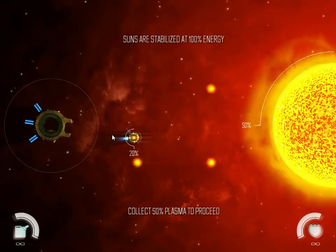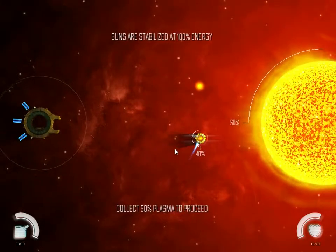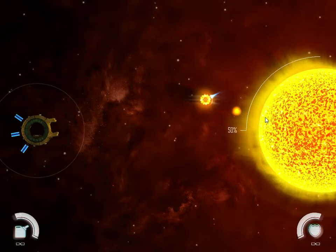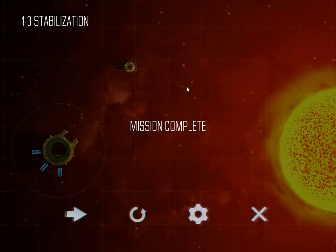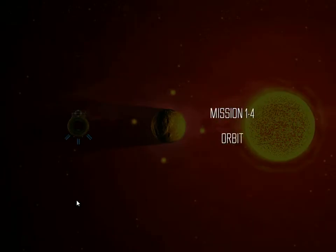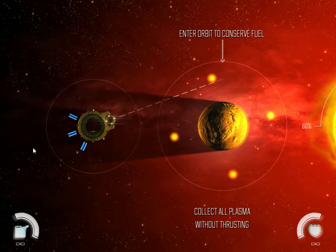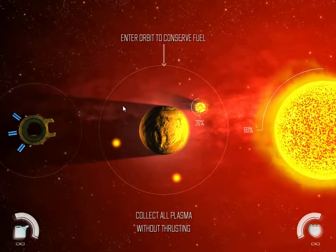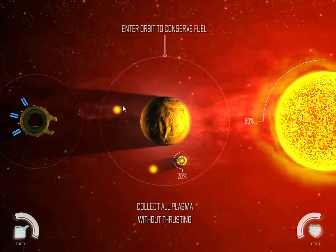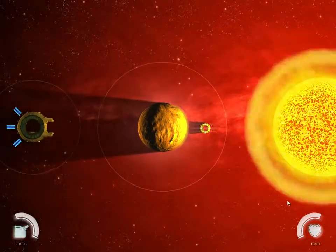Right now, since it's the training levels, you have unlimited fuel. You can also shoot the plasma at the suns and it will make a wave for you to ride — that's one of the more advanced mechanics. There's also the orbiting mechanic: if you get within a certain distance of a planet or whatever is producing an orbit, it'll pull you in, and you can conserve fuel that way.